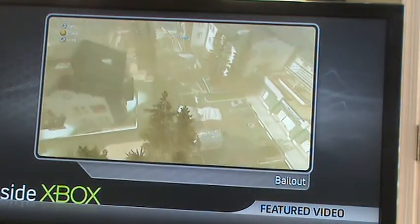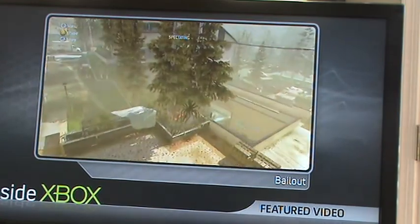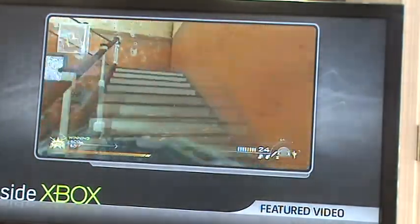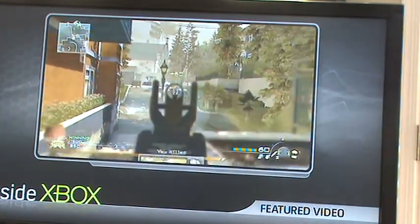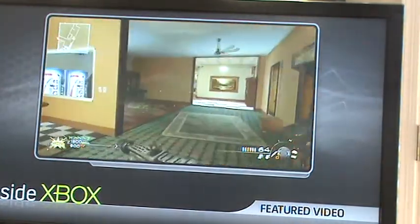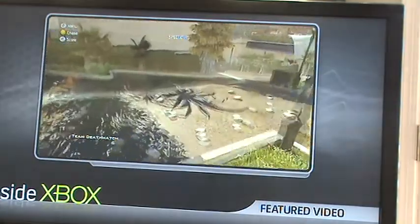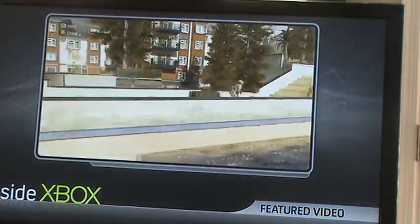What's interesting about Bailout versus a map like Salvage is there are almost two separate games happening on Bailout. You have the inside game, the short range game, and then you have the long distance game on the outside. This map does a good job because a lot of the apartment complex, a lot of the houses connect — you can almost get through the entire map without stepping foot outside. Out of all the maps in Modern Warfare 2, this one does a really good job with scale.